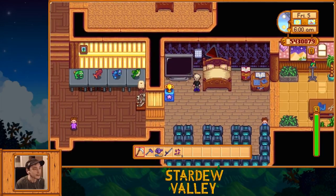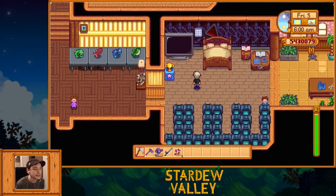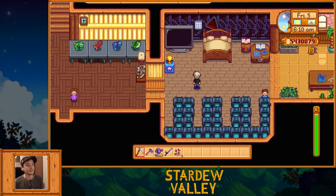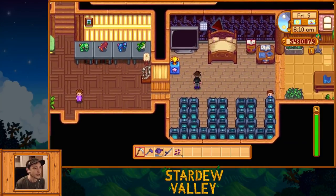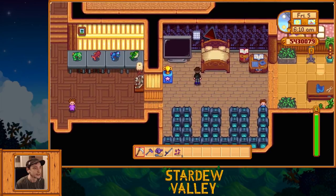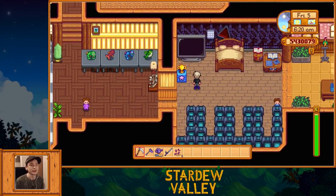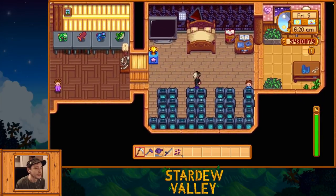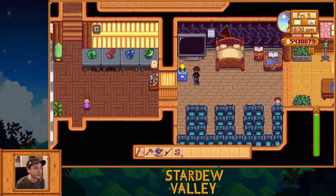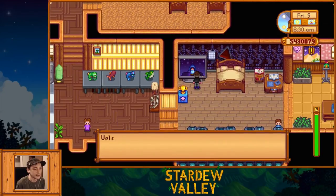Let's go for a little tour. This is my house. I haven't really put a whole lot of energy so far into decorating it — I've just kind of been testing some of the flooring and wallpapers. But I got some stuff in here. I got my crystallariums; I think I have like 32 of those. I got my big screen TV here.